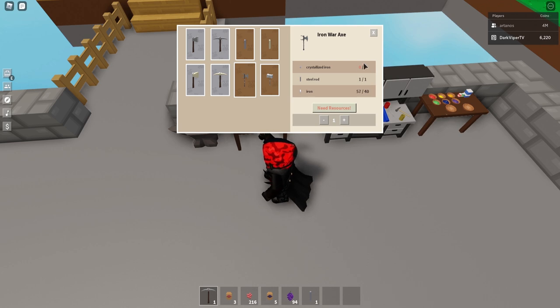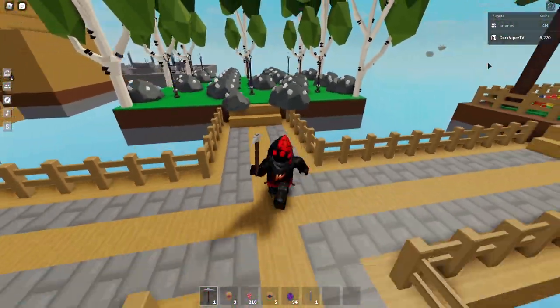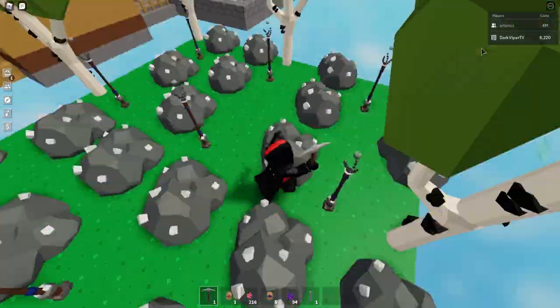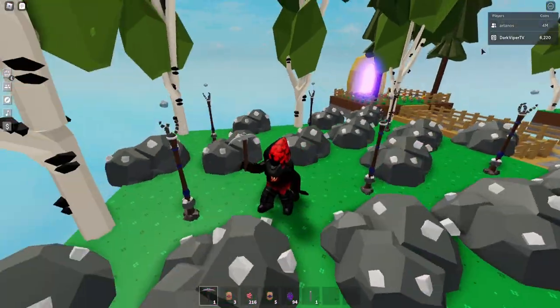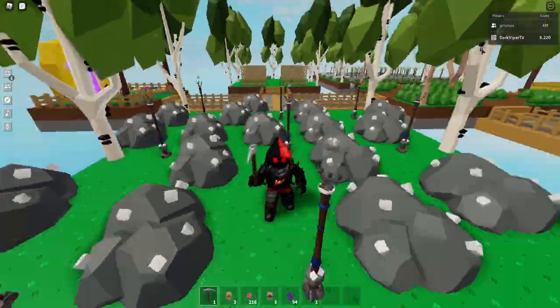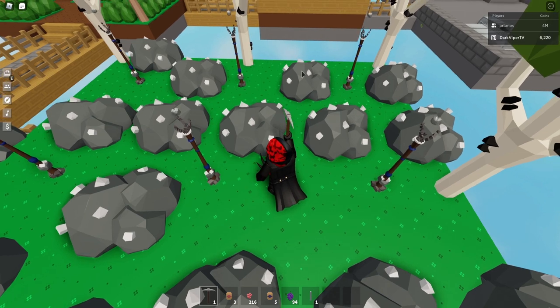Crystallized iron is a rare drop from iron ore, so you need to farm a bunch of ore for a chance to get a crystallized iron drop. It does take a little while. I'm actually on a friend's island — his name is Artenus. He is letting me use his iron ore island because mine is kind of scattered and I don't have enough totems out like this. So I'm going to use this island for accelerating this for the video.